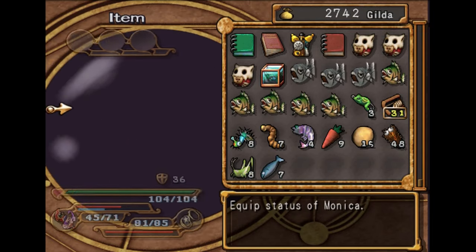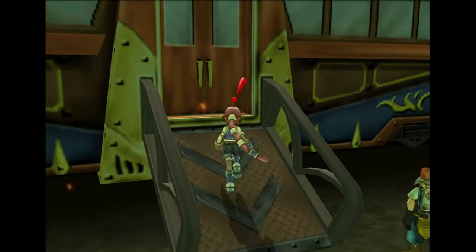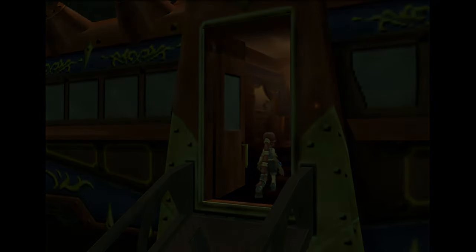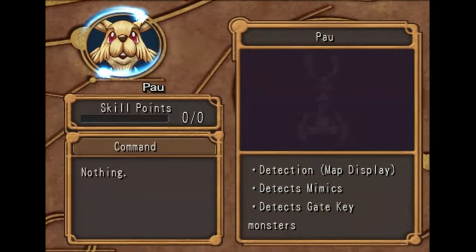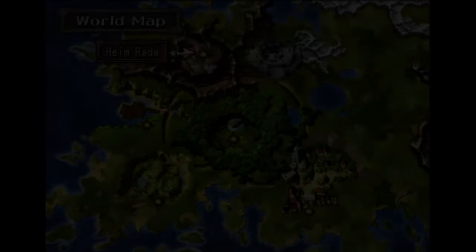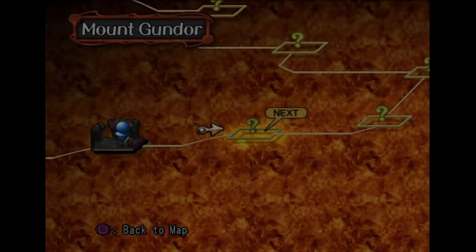His armor is definitely getting there. I think he's actually in this terrain right here. There we go — add to party. He will save us a lot more time than Geralt will. Back to the dungeon. Mount Gundor.